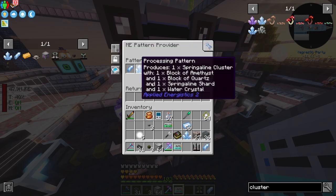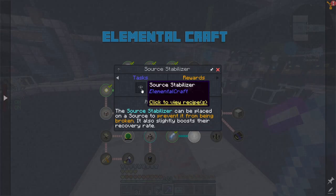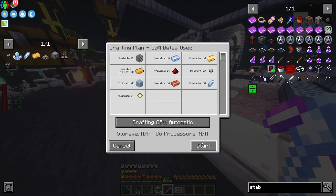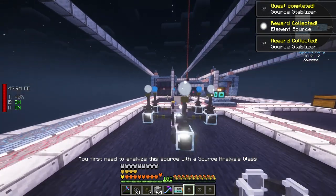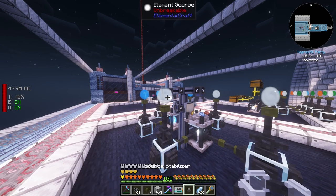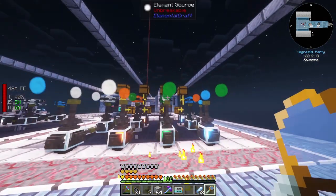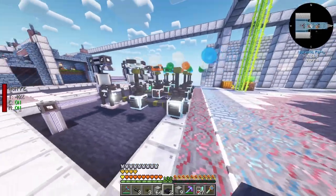That's what happens when you forget to click confirm. Next we needed to make source stabilizers, which need sprinkling glass. We crafted 10 and thought you just place them on the source, but actually you need to analyze them with the analyzer, which takes a sprinkling shard each time you analyze a new source.